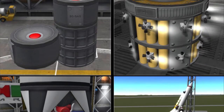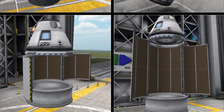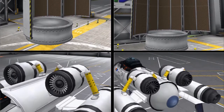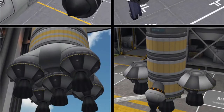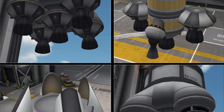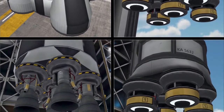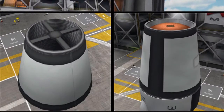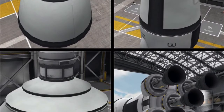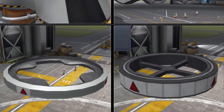It also includes larger rocket engines, 2.5 meter cargo bays, smaller jet engines, monopropellant engines, a plethora of adapters, even more adapters and more adapters, various decouplers, lots of actual decouplers, even more adapters and even more decouplers.